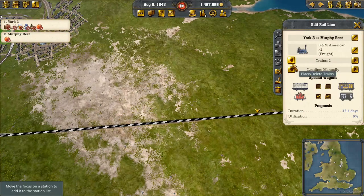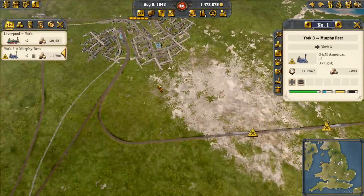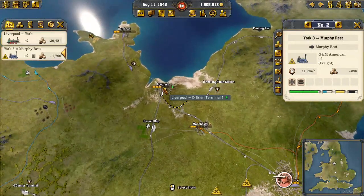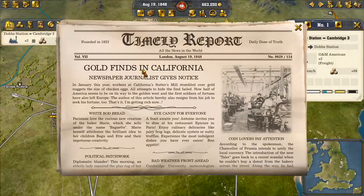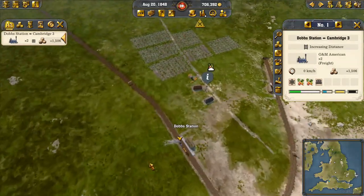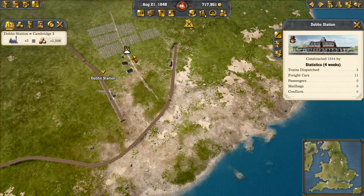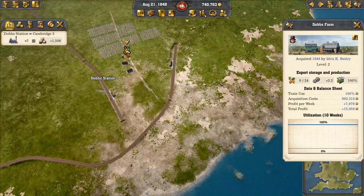Train completed last tour without freight. Why? Oh, because these are set to manually for whatever reason. Well, there we go — now they're fixed. Seems like just the kind of thing I would do. Gold finds in California — ooh, there's gold! I'm not sure if competitor rail actually steals your produce. I mean, it would make sense, right? Because they've got trains coming in here too and they would try and nab some produce as well.